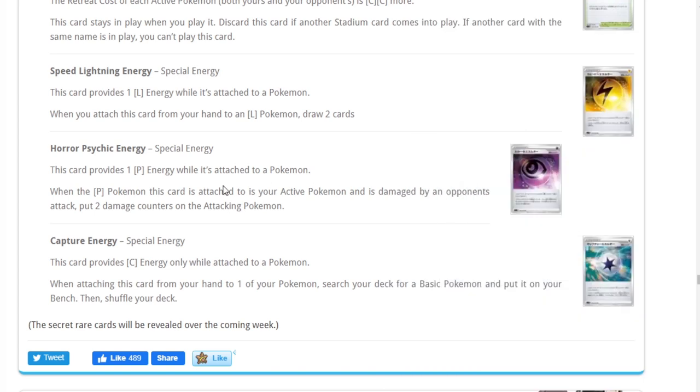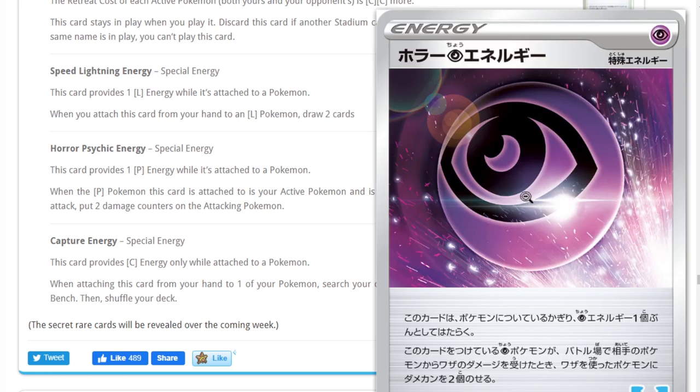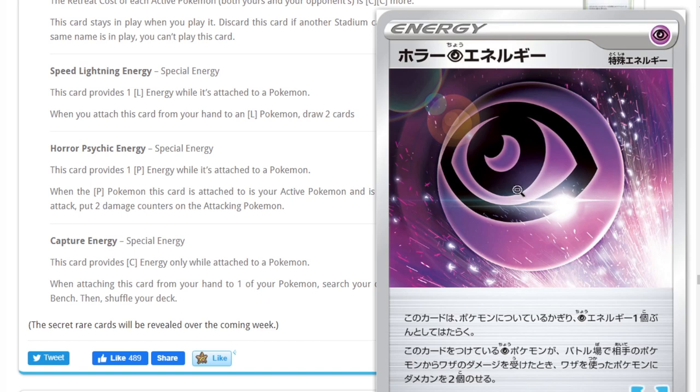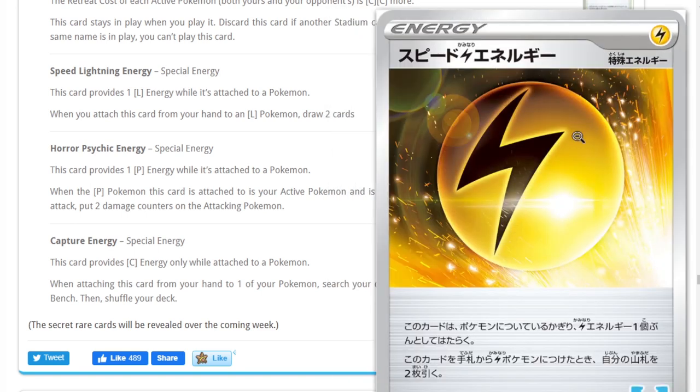Horror Energy is really good — when the Psychic Pokemon this card is attached to is your active Pokemon and is damaged by your opponent's attack, put two damage counters on that attacking Pokemon. This is great because we have a new Dragapult coming out that loves this card, and we have access to Malamar right now. Psychic has been all about spreading damage counters, so this card is just good in pretty much any Psychic deck that needs Psychic attachments.